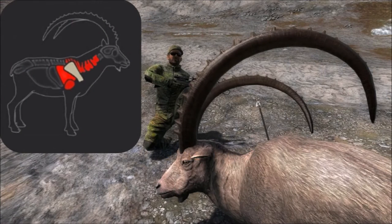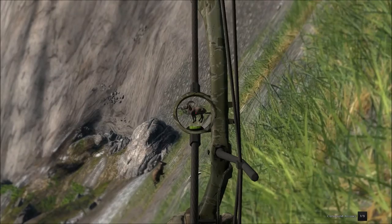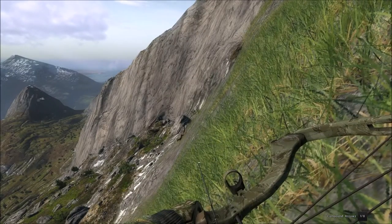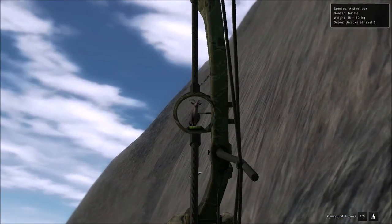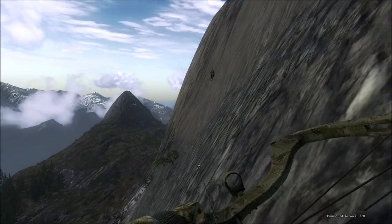We'll start off with alpine ibex. When you look at the organs we want to hit to get drop shots, you can see it's very similar to the deer species. At the broadside angle you just need a simple double lung shot to drop them. I had to aim a bit high because it's hard to get close to ibex — I was aiming for 30 meters — but it was a normal right-behind-the-shoulder double lung shot. For the head-on angle, a neck bone or spine shot will drop every ibex in the game.